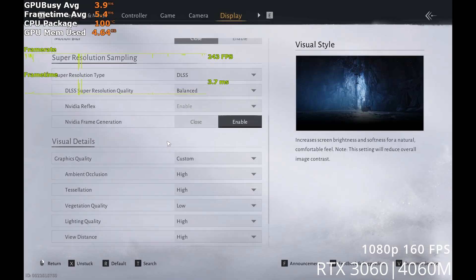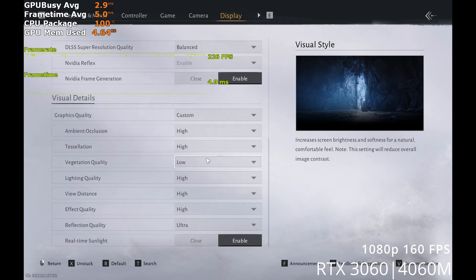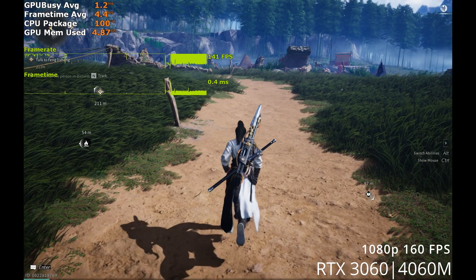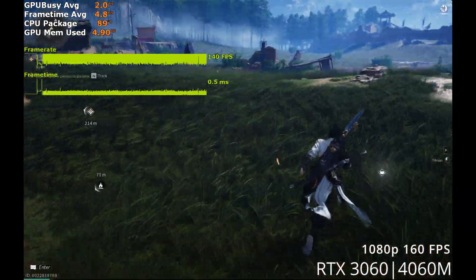At 1080p, you have to go with balanced upscaling. All you have to do is set vegetation quality to medium and view distance to high. Everything else is maxed out. This should get you a consistent 140 to 160 FPS.